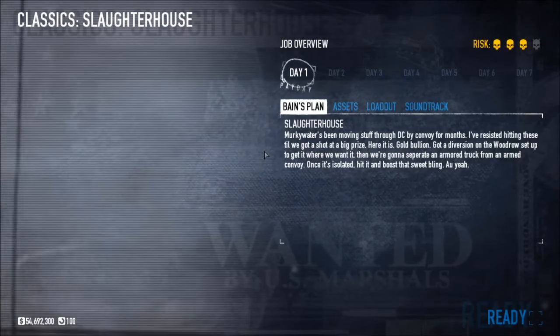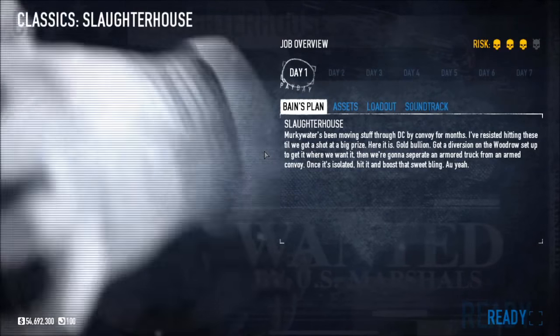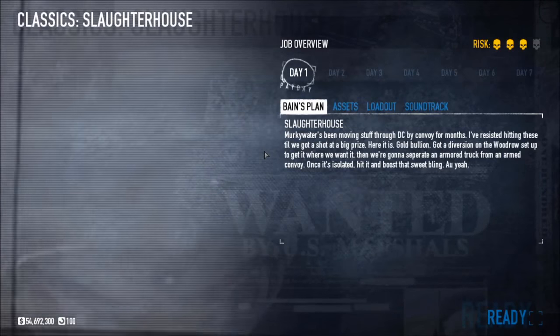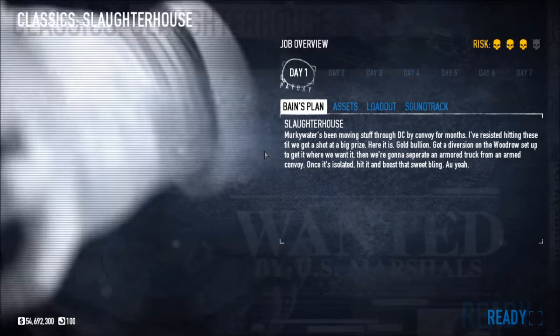Hey everybody, Dr. PancakeFace here, and in this video I'm going to be showing you the spawn locations for the gas cans on the slaughterhouse map. Now there are 7 spawn locations in total, and normally it spawns around 2 or 3 gas cans per game. Let's go ahead and jump on in and check them out.